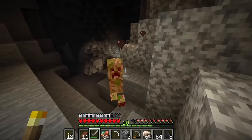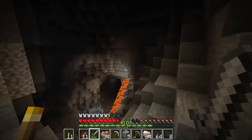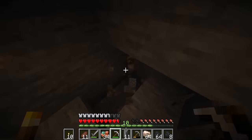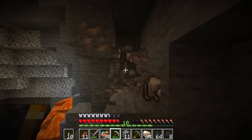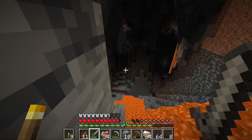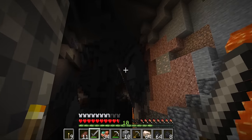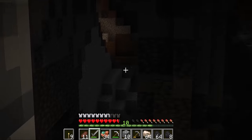A creeper showed up — we got lucky, no gunpowder but no damage either. We got our first gold, and more iron in the walls — this might actually be an iron vein, though I don't see any nugget blocks so maybe it's just a lot of iron. I'm wondering if we can get down to negative 64 to find diamonds. I can see some lapis, but we don't have an enchanting table yet so it's kind of useless for now. I also see some redstone — this is awesome.